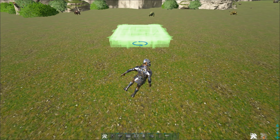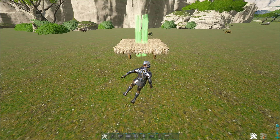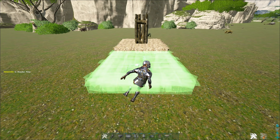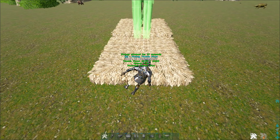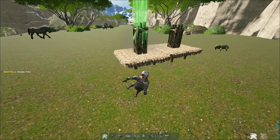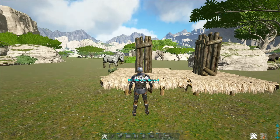Hello and welcome to this base building tutorial. The first thing you want to do in pretty much any base is this process: you put a foundation down, then a pillar, and then drop it down, and then another pillar — and then deal with something there.